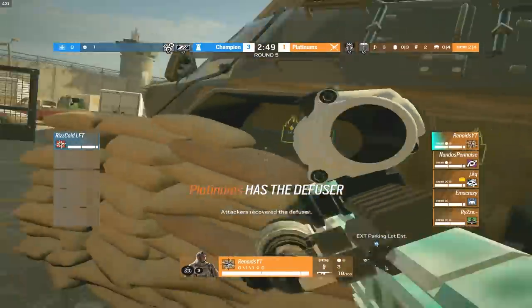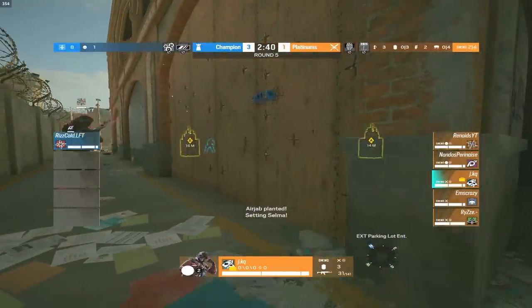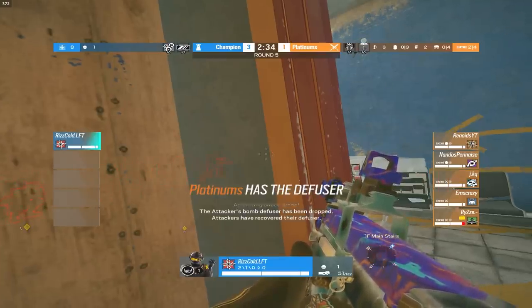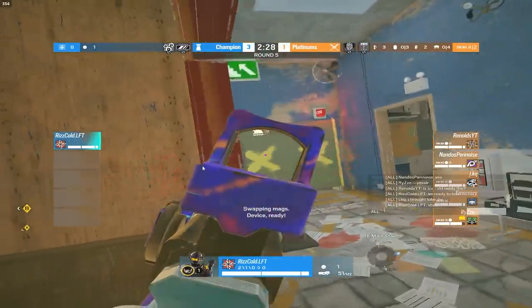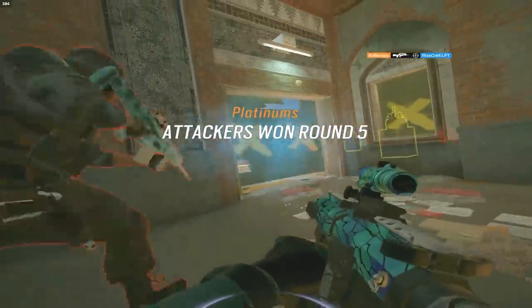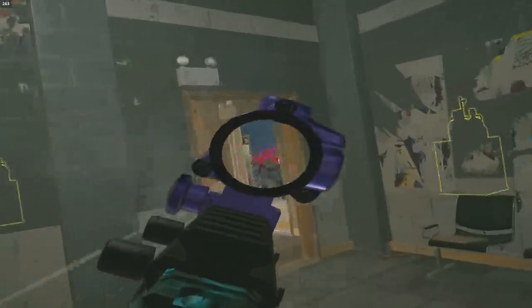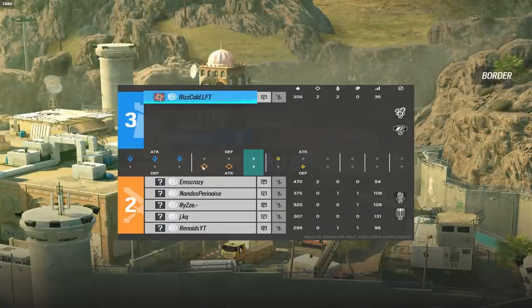Ice Cold choosing to go to the customs bomb site. Pretty similar lineup from what we saw on the last round. We see Jay probably going to try to open up this detention wall, and that is exactly what he is doing. Jackal and Rhinoids are just outside. As I say that, M is going to get the kill onto Ice Cold for the second round in a row. Ice Cold now only has one round of match point left before we go to OT. It is not looking good so far.